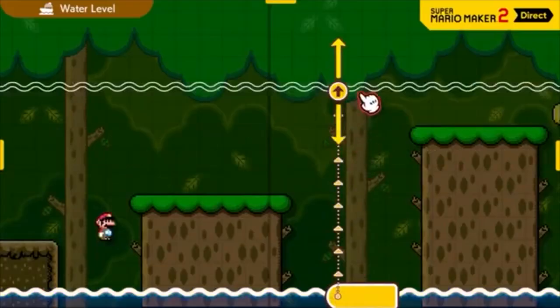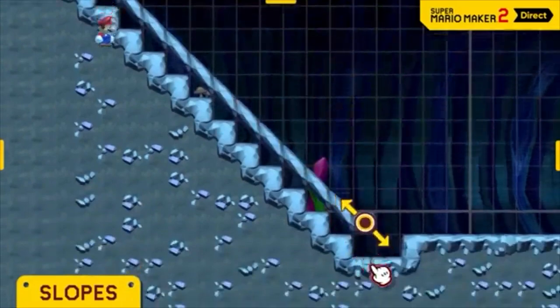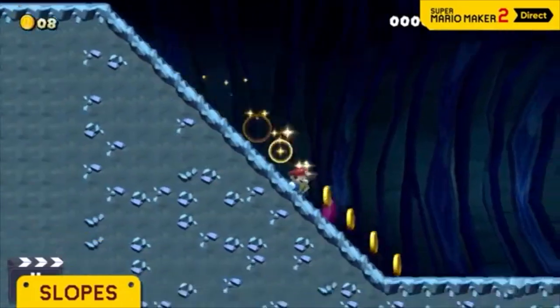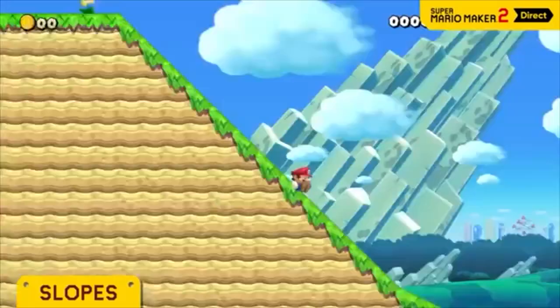Super Mario Maker 2 — time to showcase some of this game's new features. Just pick a direction and set the length to create a slope. It's a beautiful thing, huh? Gentler slopes are an option too.